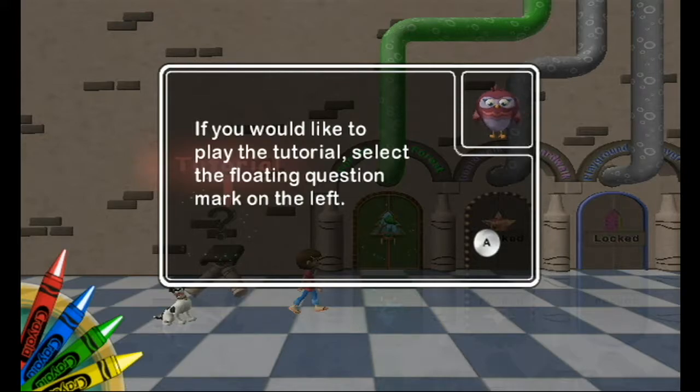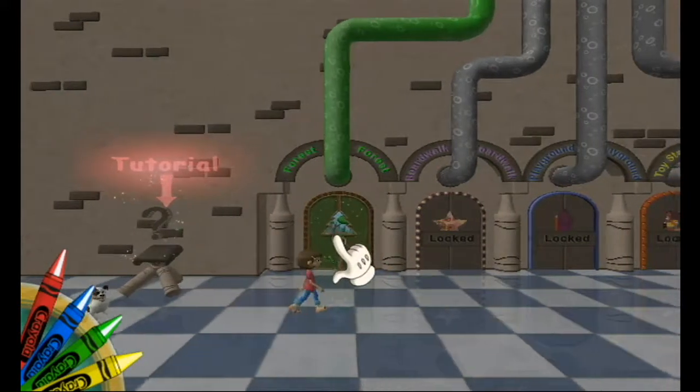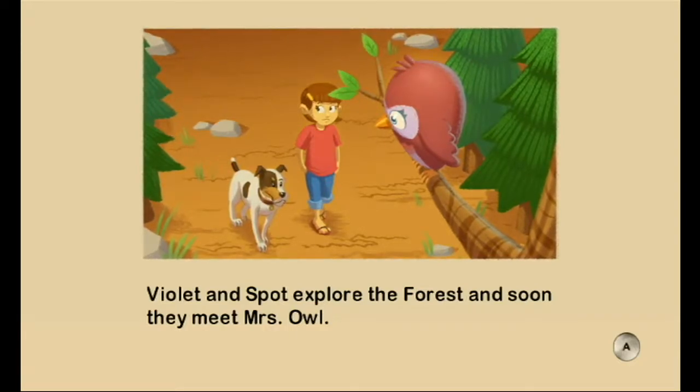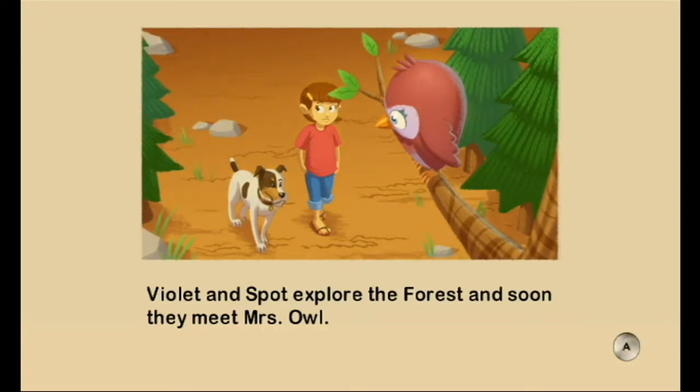If you would like to play the tutorial, select the floating question mark. I'm going to skip the tutorial this time. Violet and Spot explore the forest, and soon they meet Mrs. Owl. Woo-hoo!